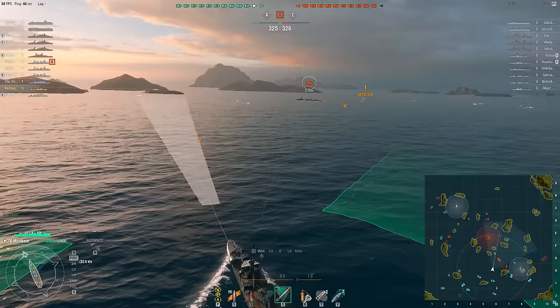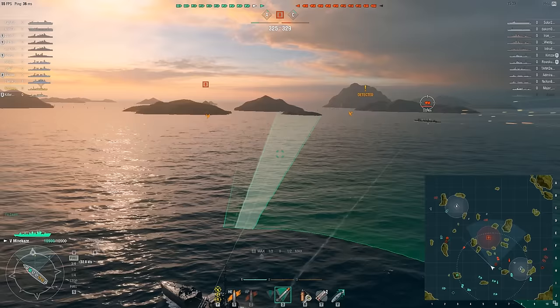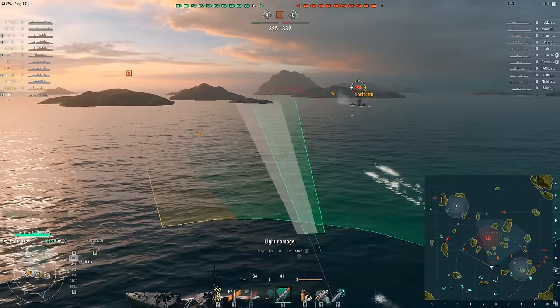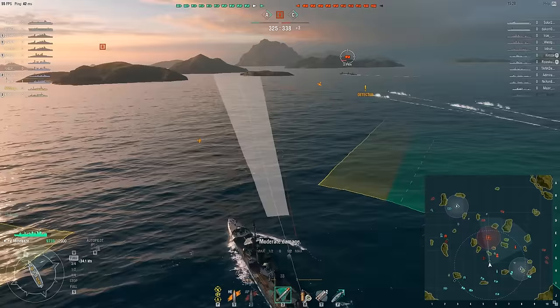So now that you've selected torpedoes and have verified your ship's range, how do you know where to shoot? This one is easy enough. You'll see a gray lead indicator cone — this is literally telling you where you need to aim based on the ship's current course. As the ship changes course, so does the position of the lead indicator. All you need to do is match your green torpedo aiming cone with the lead indicator and fire. It's that simple. Of course, this won't guarantee a hit — ships can change speed and they can turn.